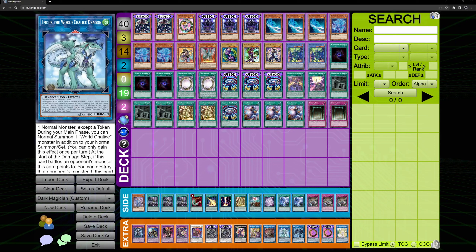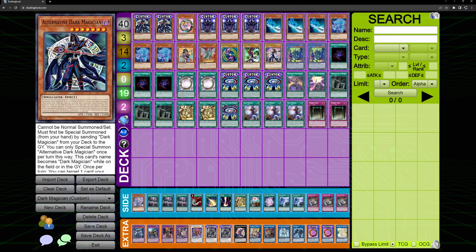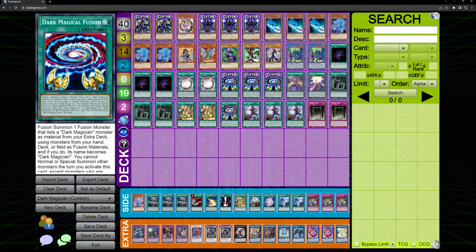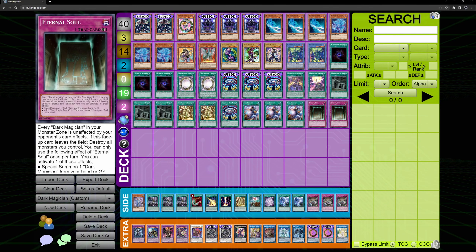Welcome back to another video. Today we're going to be looking at some custom cards on Dueling Book. On Dueling Book you're allowed to make custom cards and duel with them. We might do some duels today. The Master Duel IOC is nowhere to be found — they leaked a new pack called Drum Festa a few days ago and IOC was in that pack. Green is banned.